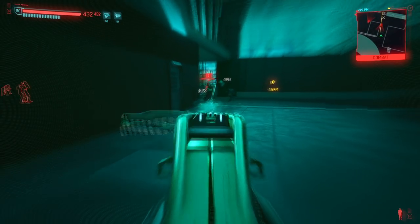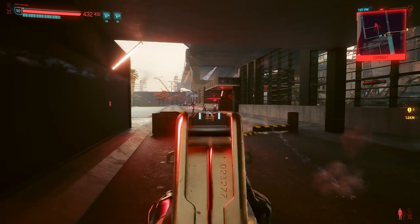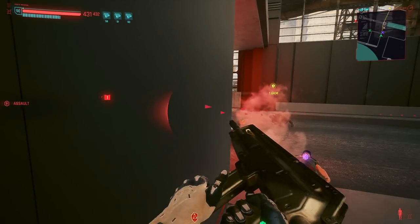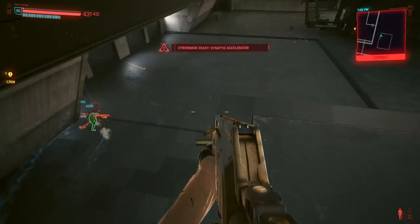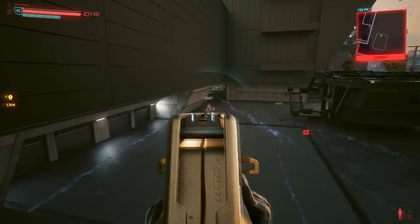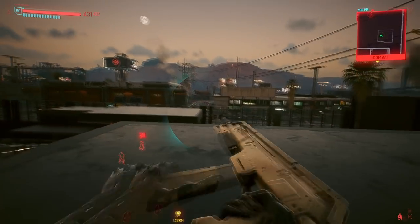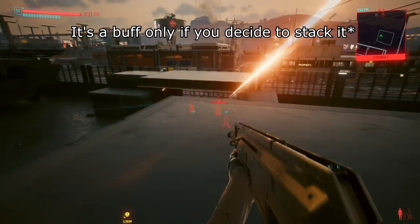Once you combine the weapon stats with the new muzzles, cyberware, and perks, you get a decent amount of damage modifiers. If we take a look at some common headshot damage multipliers in perks and cyberware, we can see that almost all of the headshot bonuses have been halved, and Frozen Precision also requires stacks of Cold Blood before hitting its potential. I've already discussed crit in a previous video, which has also been nerfed, but essentially for power weapons, ricochet damage is the only stat that received a buff rather than a nerf, and this is mainly a result of the new muzzles.